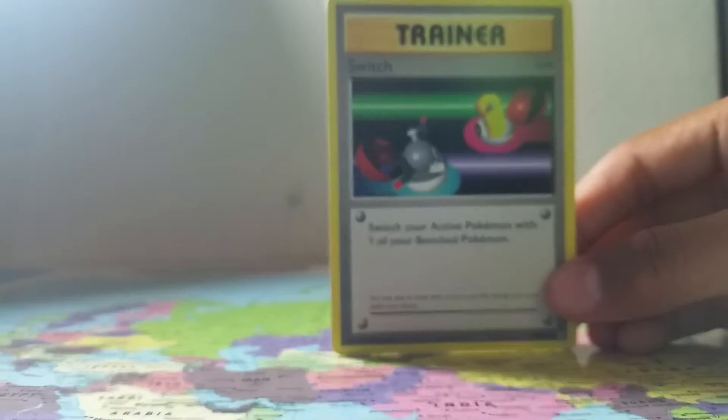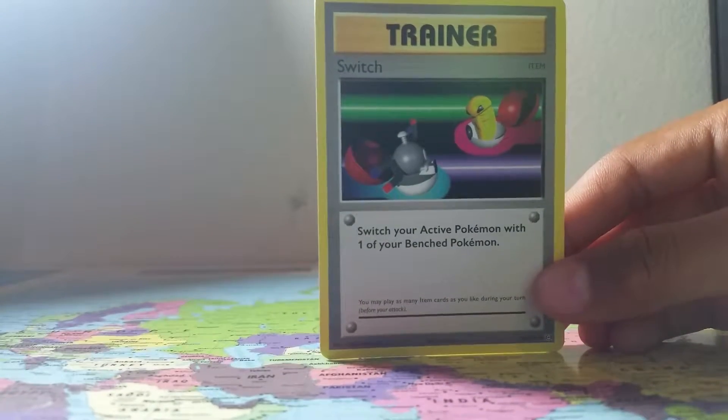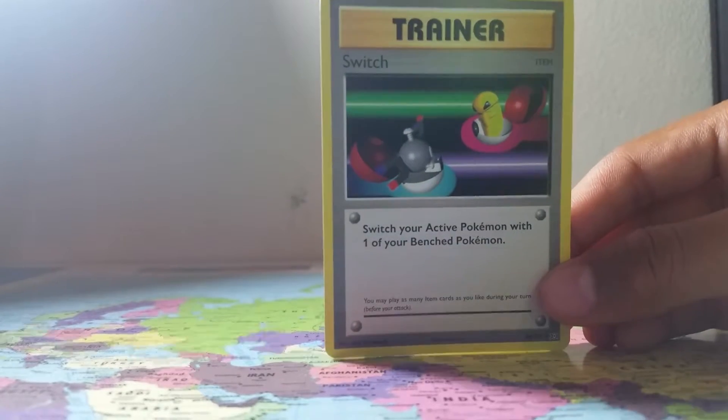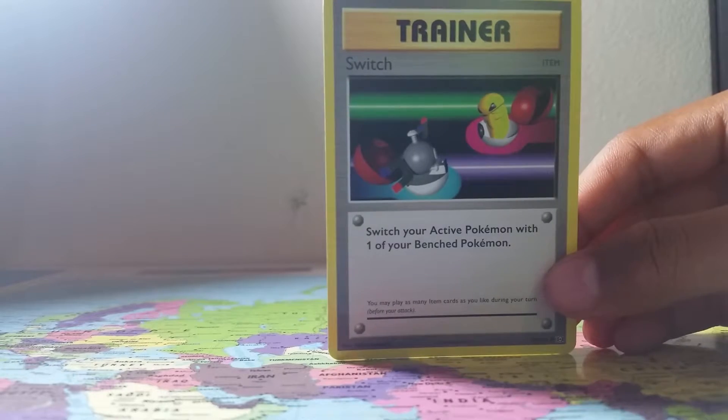So let's get on with it. I'm gonna start off with my general Evolutions trainer cards. First card is a Switch — you can pause if you want to look at it, because I'll be going through these really quickly.